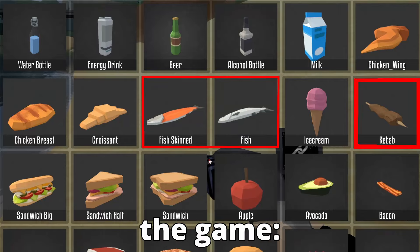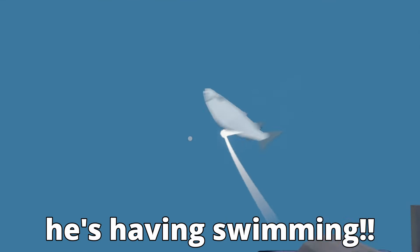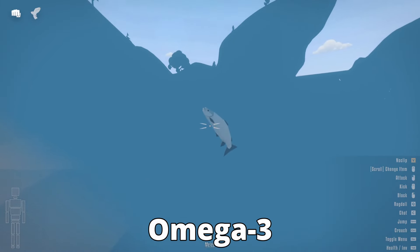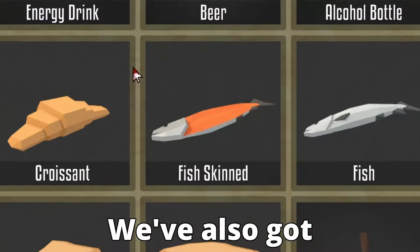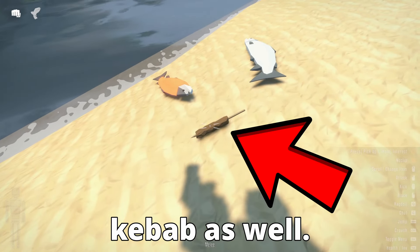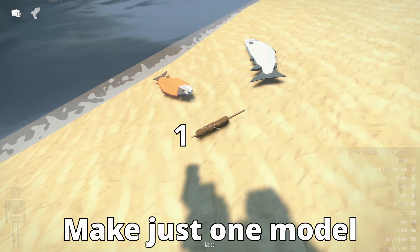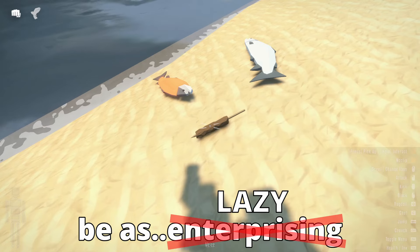They've added some new food to the game, like this fish, who is now my best friend. Look how much fun he's having swimming. Omega-3 fatty acids — yummy! We've also got a skinned fish in here for the disgusting cowards who like to see fish naked. And they've added a kebab as well. If I were a dev, I'd just name this thing fish kebab and call it a day — make just one model instead of three.